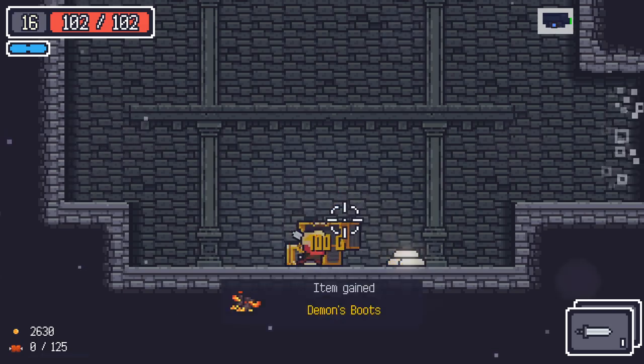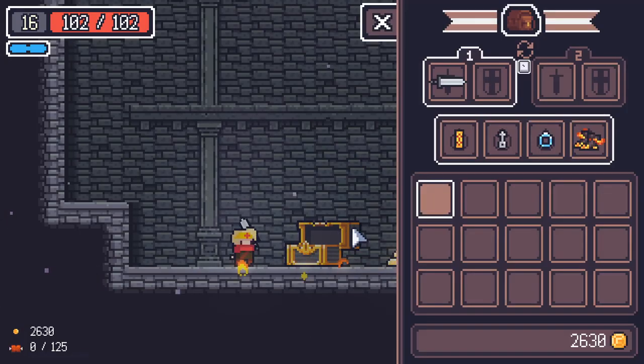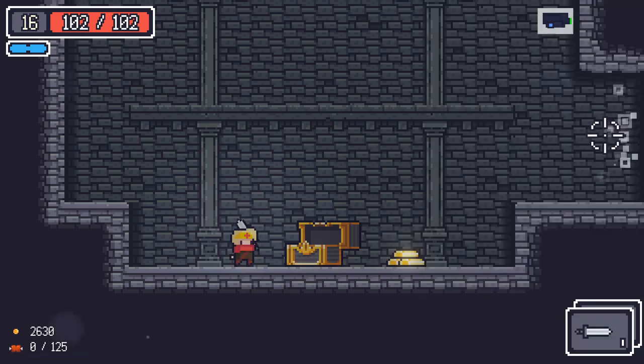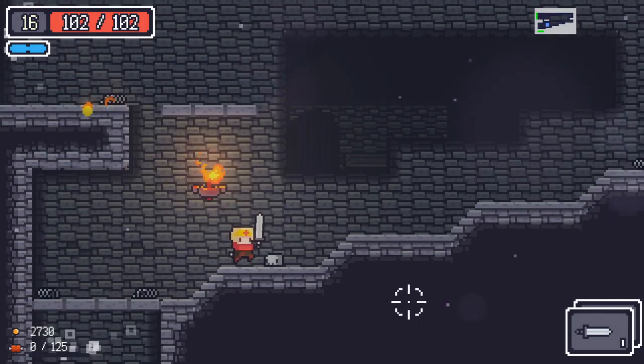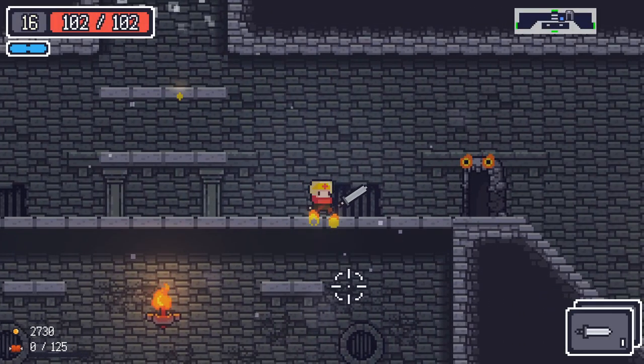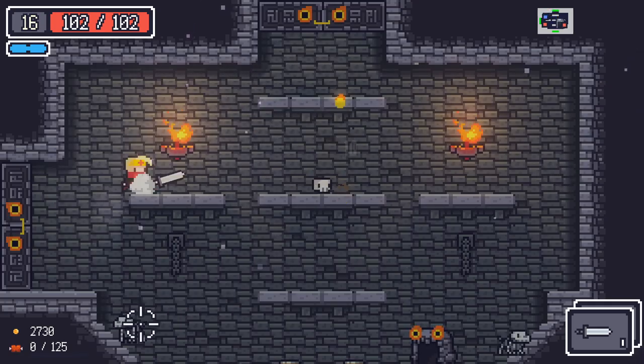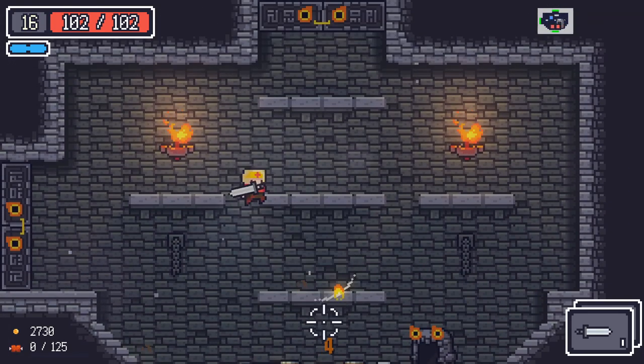And that is a great chest to find straight away. We're getting demon boots right off the bat here, which seem to lay some lava on the ground — leave a trail of fire, simple as that. So we've actually filled up all of our accessory slots already, which is quite nice. Of course we can replace them as we find new ones, but having this trail of fire is probably going to be quite useful.